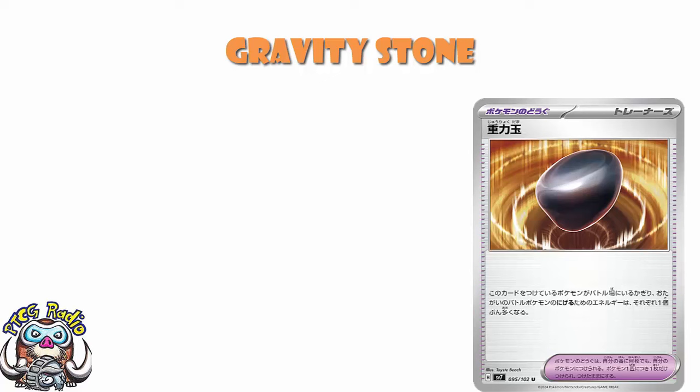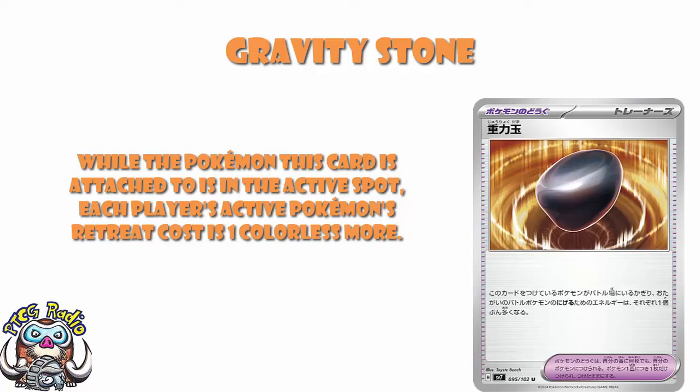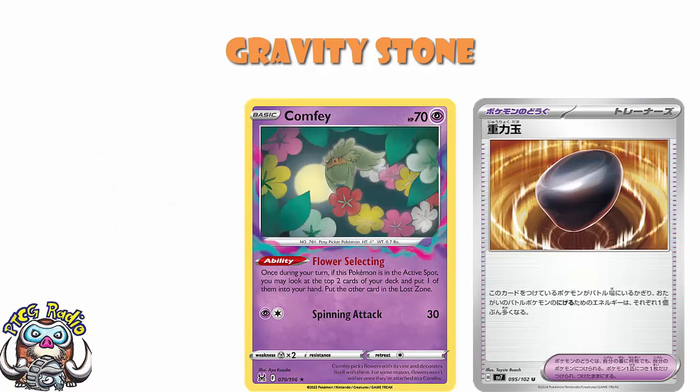It's a tool, and if it is attached to a Pokémon in the active spot, both active Pokémon have their retreat costs increased by one. That's kind of cool — honestly, that's really quite nice, because there will be some times where this is super annoying. Take Comfey for instance — Lost Zone sees a bunch of play, and Comfey is integral to the Lost Zone engine. They'll play a bunch of switching cards, but at some point they're going to be retreating. Usually once per turn they'll try to use that retreat to get an extra use of Comfey. Now that's not going to be the way they do it — you attach to retreat, that's not going to work.